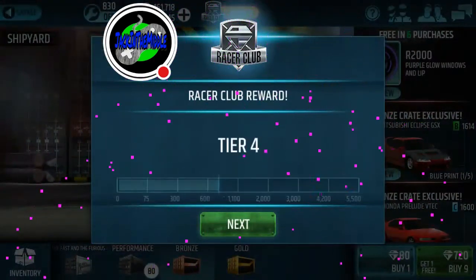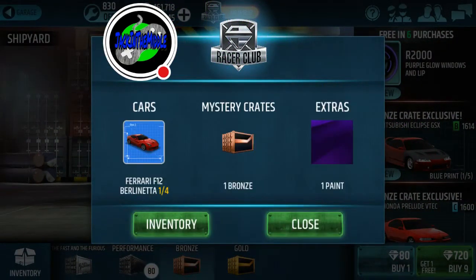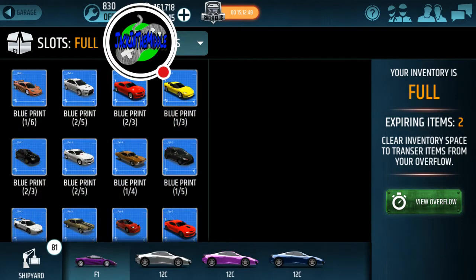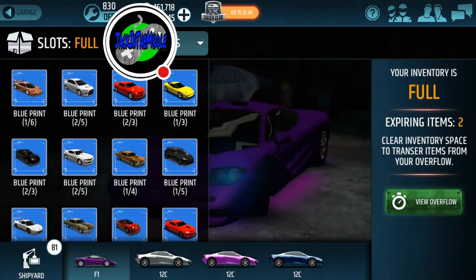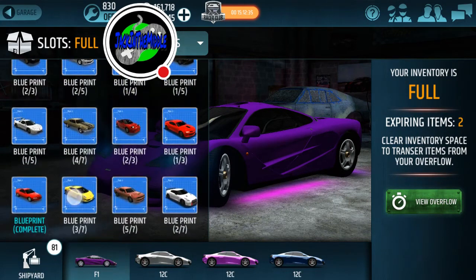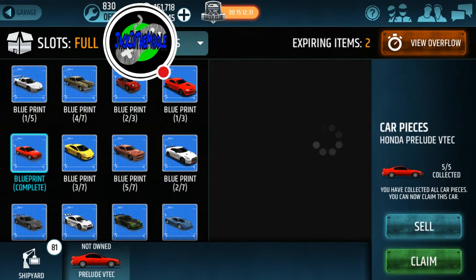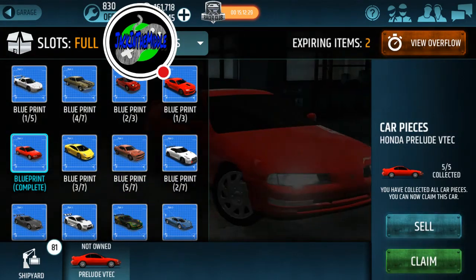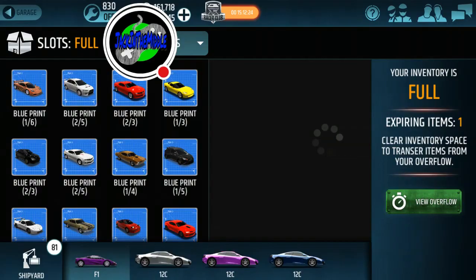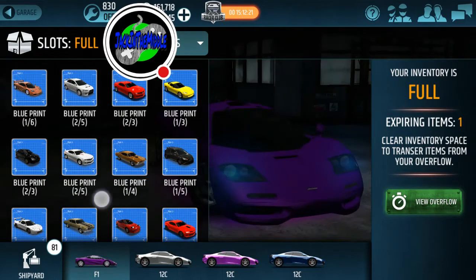We have reached it — here she comes! And we get another bronze crate to go with it. The inventory is full right now so I'm gonna have to hold off on that crate for a little while. Let's see if we could clear out some space — we're looking in the overflow, there's a hawk wheel and some matte purple paint. Let's claim the Prelude, get that into the garage, free up some space.